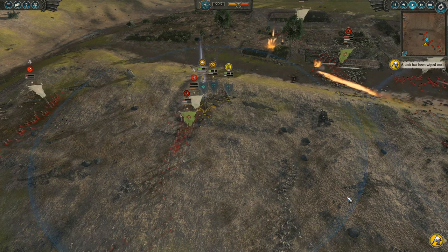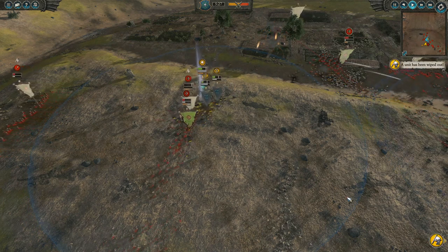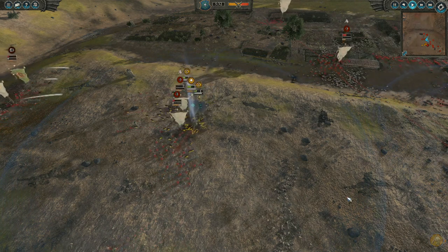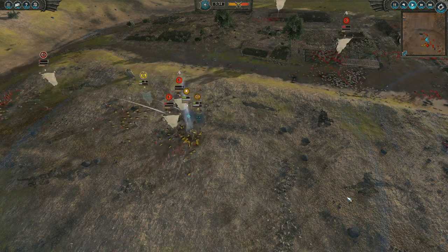Here we get to see the versatility of bringing multiple scurvy dogs. One runs down one group of archers and the other routes the second group of archers.